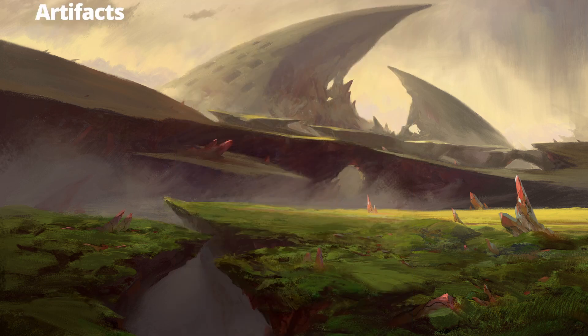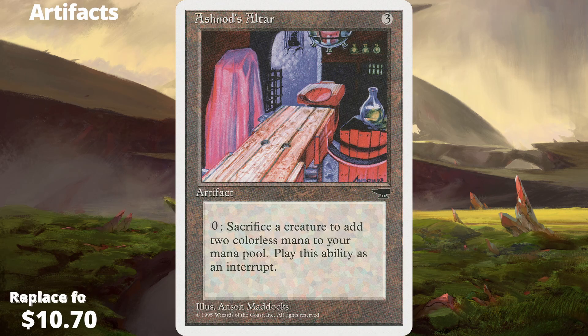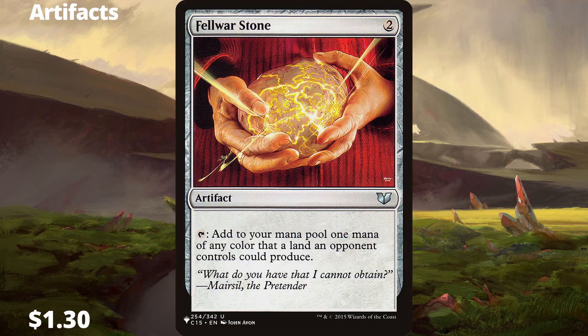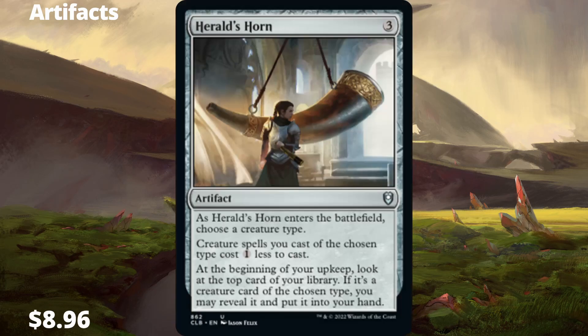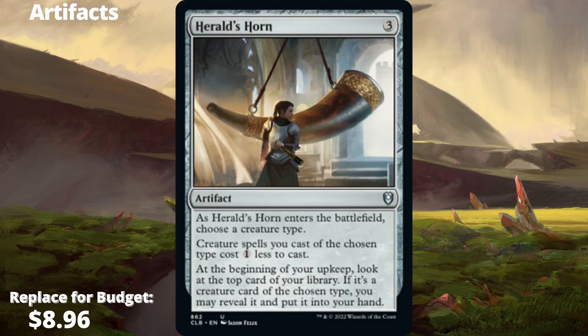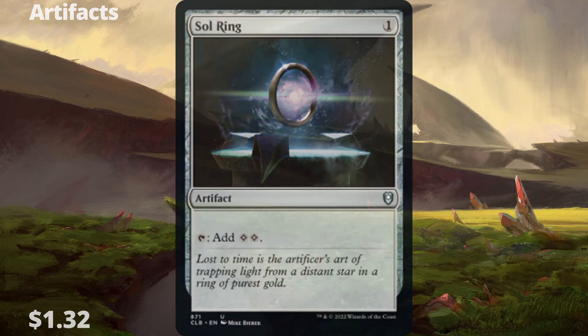Time for our colorless artifacts. Arcane Signet — mana rock. Ashnod's Altar — sacrifice outlet, nets extra mana from tokens. Belwar Stone — mana rock. Erland Blade — finds more humans when one dies, preferably a token. Herald's Horn — makes our creatures cheaper and provides possible card draw. Mind Stone — mana rock. Skullclamp — card draw for small tokens. Inspiring — mana rock.